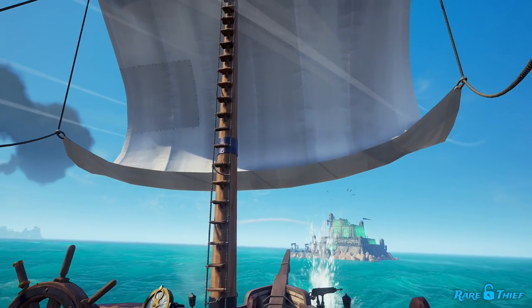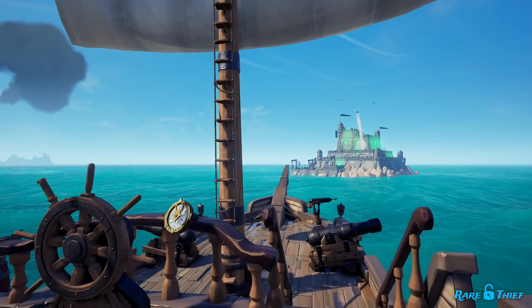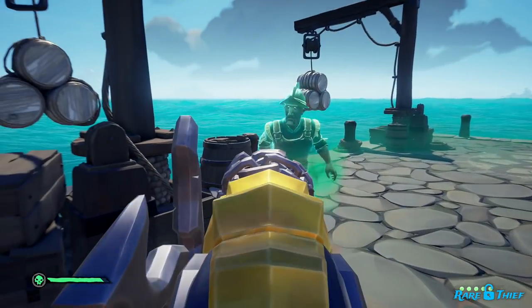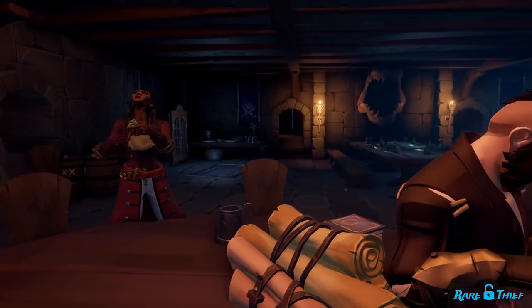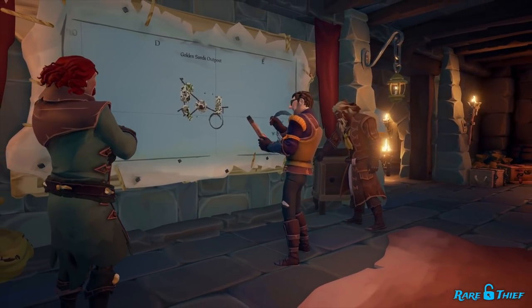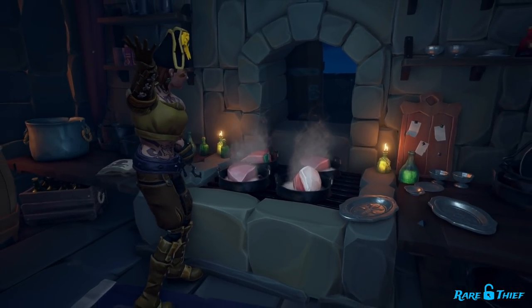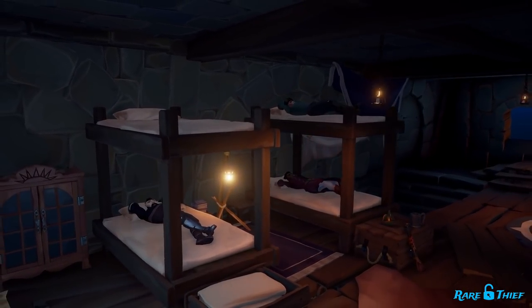As you approach an active Seafort, you'll hear a warning bell toll as hostile phantoms take up position to fire cannonballs at your ship. Once you're on the active Seafort, you will find weapon-wielding phantoms — not skeletons — roaming its halls ready for a fight. After clearing a Seafort, it will become inactive and undefended until you leave. While uninhabited by phantoms, you can use the Seafort as you see fit. For example, you can use the kitchen to cook up some food, take a nap in any one of the beds, or even defend your freshly earned treasure from an incoming enemy crew.